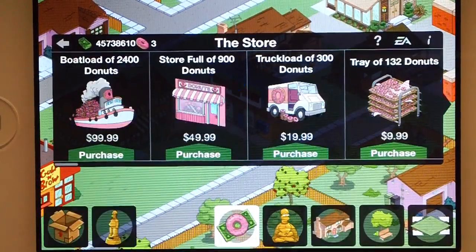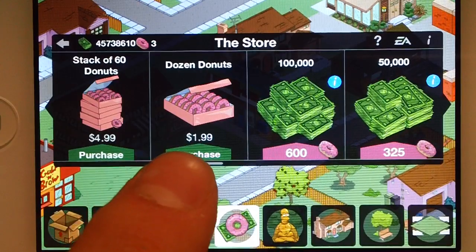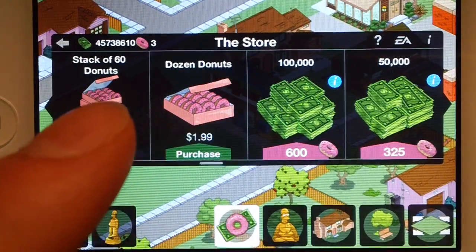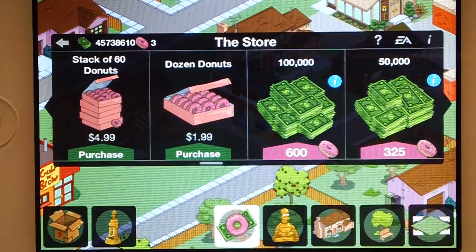What do you have to lose? You're paying the same amount of money for at least the same donuts. With the dozen donuts option, you're guaranteed to only get 12 donuts. But if you use the Golden Scratcher, you'll at least get 12 donuts, but you can also get a whole bunch more. So in the future, you should never buy the dozen donut option — you should just go to the Golden Scratcher.